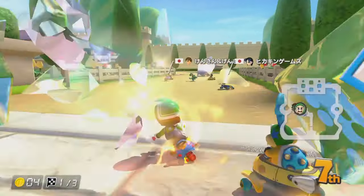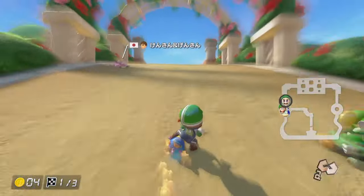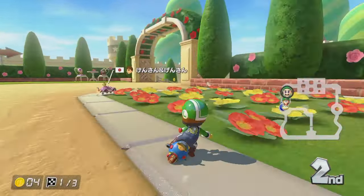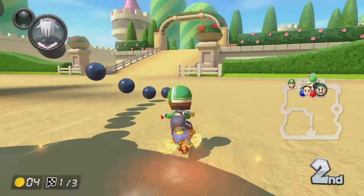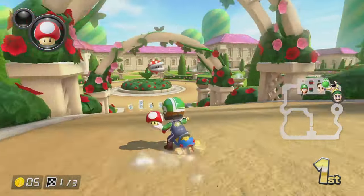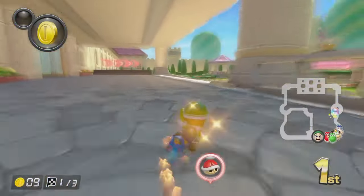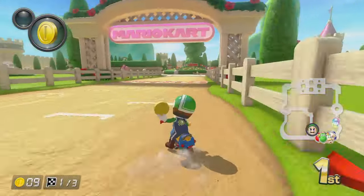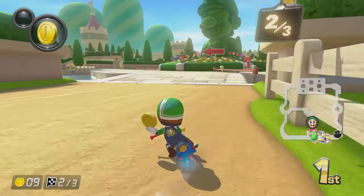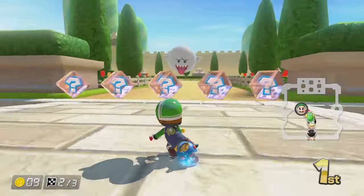My favourite thing about this Mii costume is the helmet — I just like not having to look at the standard Mii helmet. I've got a nice green Luigi-themed helmet. We're now in first place and we have a mushroom as well. This is going fantastic. Can I dodge it? Yes! Oh my god, that was so, so clutch — that was the only way I could have dodged that red shell.